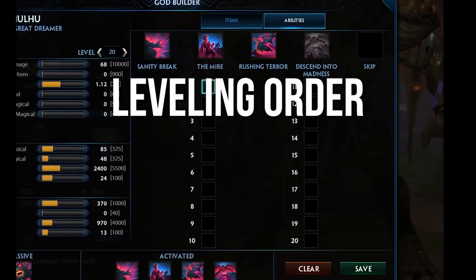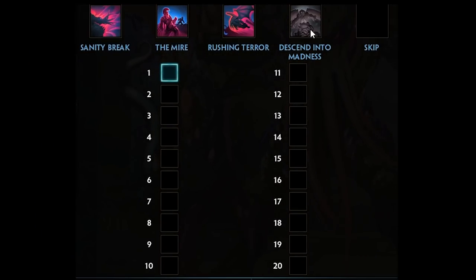For leveling order, one constant is always maxing the ultimate first — it's the strongest ability to level since all ultimate abilities also level up with it. At level 1, every ability has merit: Rushing Terror gives the highest damage plus mobility, Sanity Break offers easier bullying potential and a shorter cooldown, and The Mire is the safest clearing option. All three are viable to start, so it really depends on your situation.